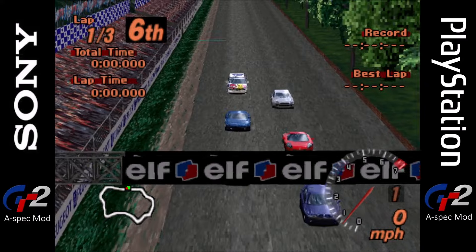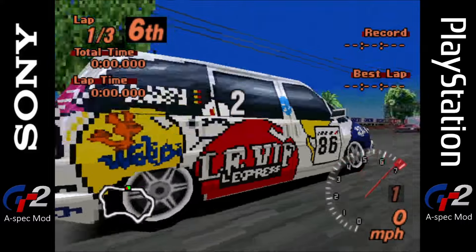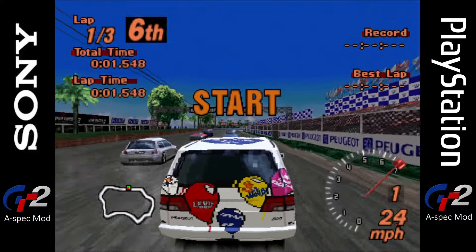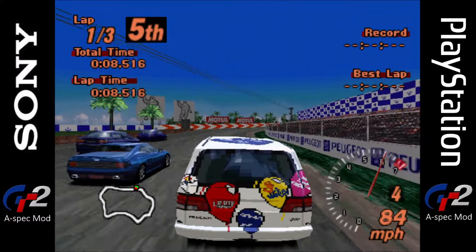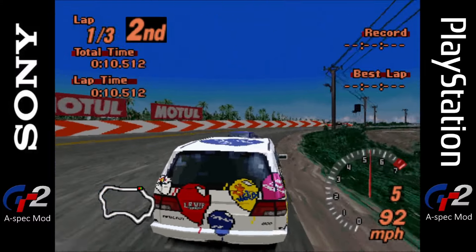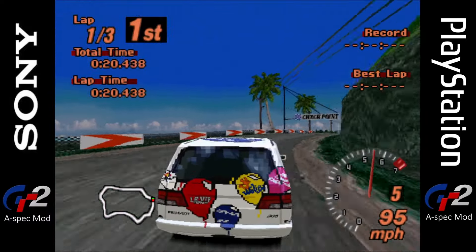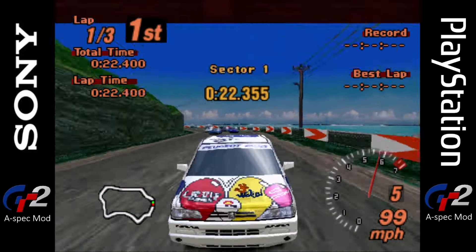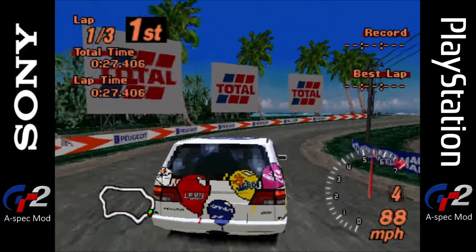Alright, race one. Here we go. Okay, we've got quite a decent mix of cars here. None are racing modified like mine, so I feel like this will be quite easy. Although this car is so big I can't see the corners. Oh, this Venturi B&M is actually keeping up with me — well, it was. I've also got the 306, which seems to be a popular car in this A-Spec mod.